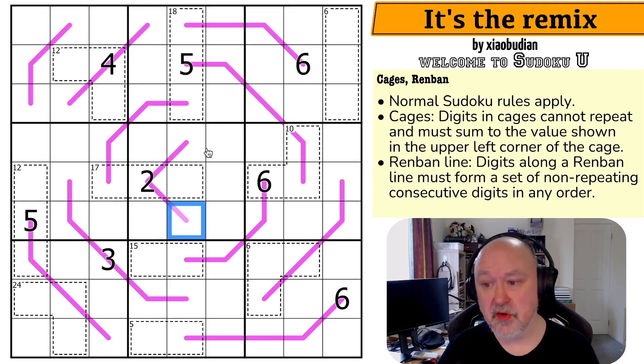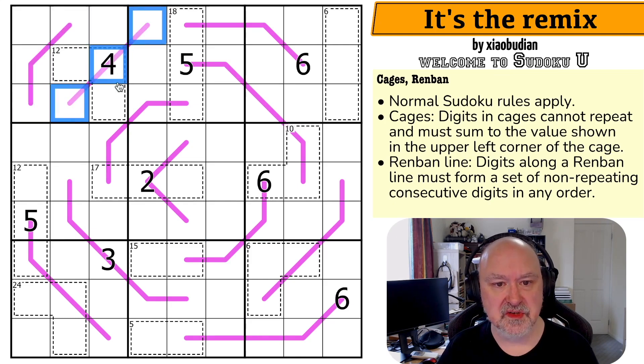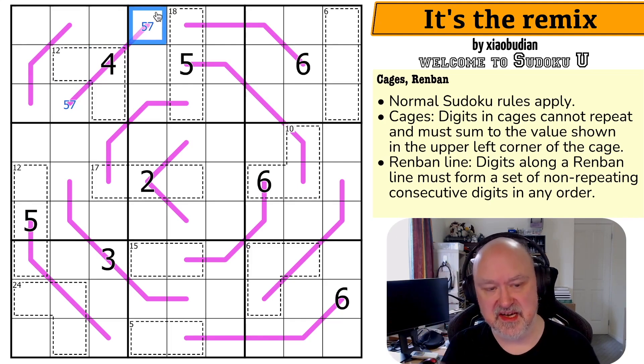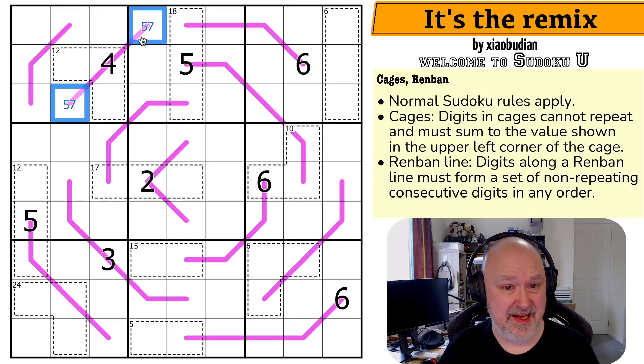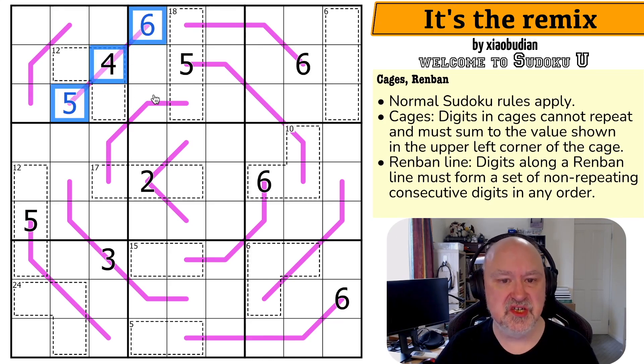And Renban lines. Digits along a Renban line — these purple or pink lines, whichever color you prefer — must form a set of non-repeating consecutive digits in any order. So for example, along this line these could be 2,3,4 or 3,4,5 or 4,5,6. But we couldn't have 4,5,7 because if you sort them, that's not a consecutive set. They can go in any order, so 4,5,6 would be fine as long as the digits form a consecutive run.